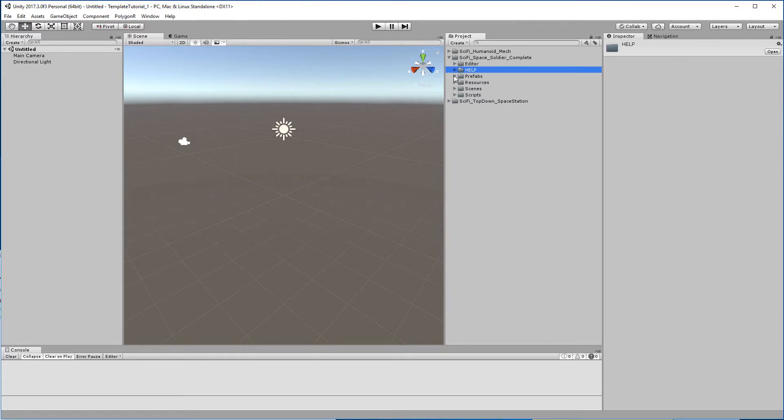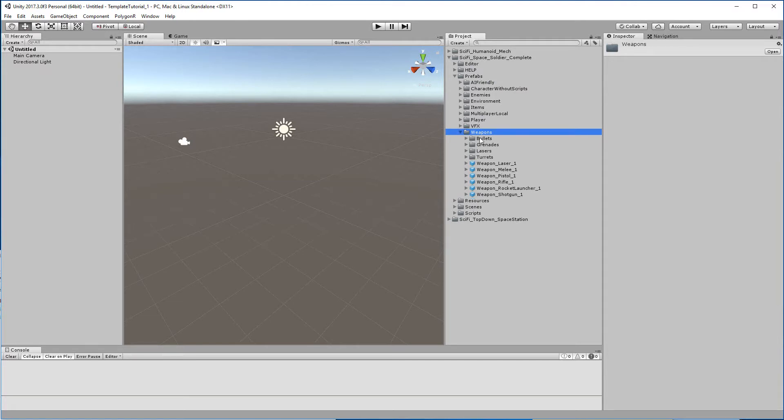One of the important folders is prefabs. Here we have all the prefabs that the template has already created, and you can continue updating for your game — adding weapons, adding players or adding enemies, soldiers or friendly AI. Here are the pickups, and environment like doors or turrets, etc., and VFX of course.